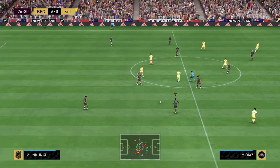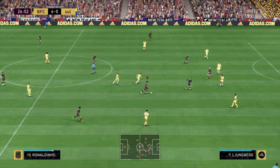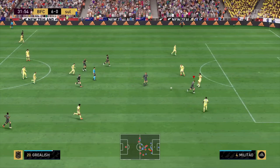For in-game examples — if you want to assist with a through ball or don't know how to perform one, a through ball assist is very easy. It is simply triangle on PlayStation or Y on Xbox, and it's just a matter of timing that run and through ball correctly.